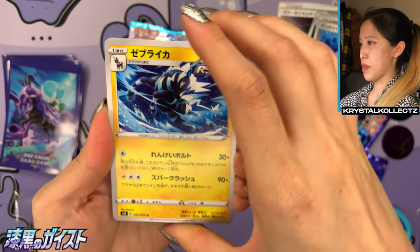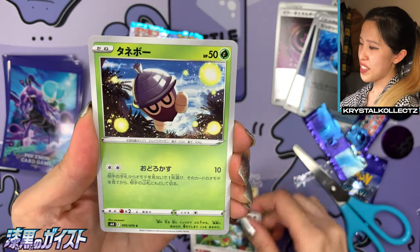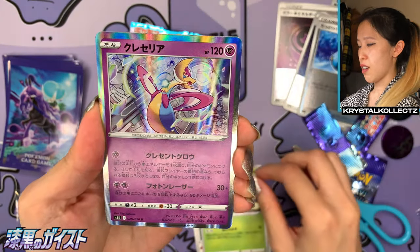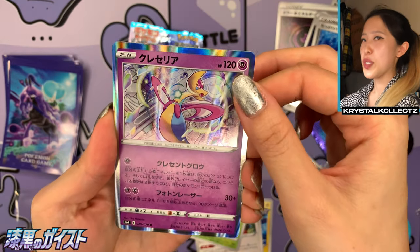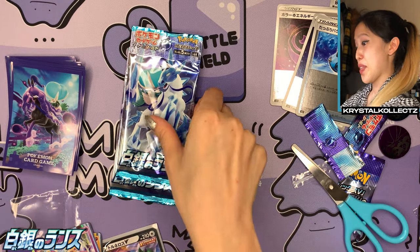Last pack of Jet Black. I wonder if we're gonna get two holos again — maybe the same holos, imagine. We have Zebstrika, Flaffy, Kecleon, Seedot — very nice artwork on that. That's so interesting — we got the two same holos in both jumbo packs.